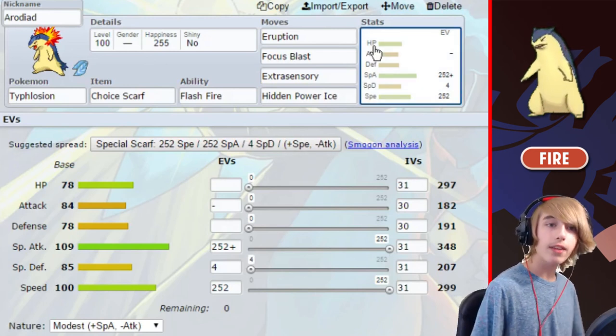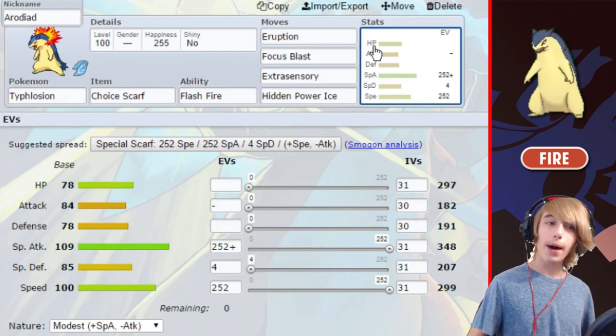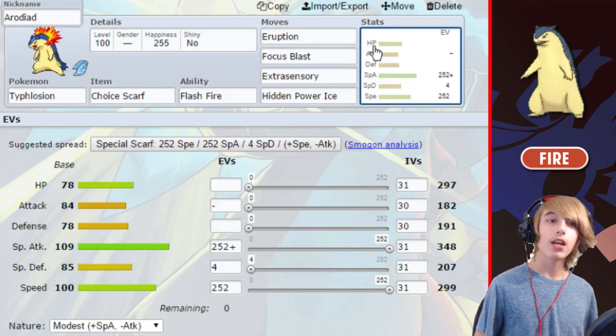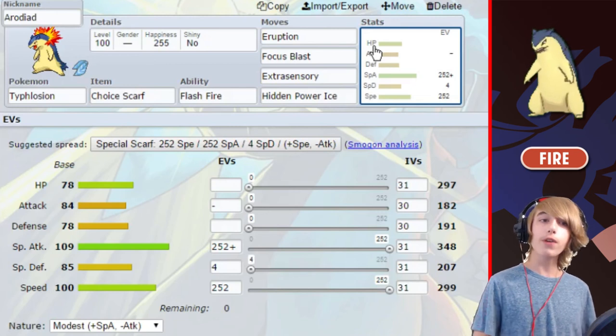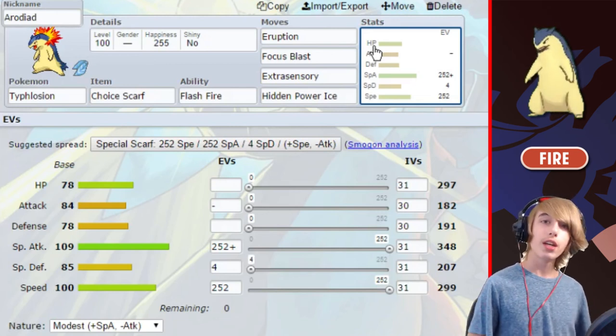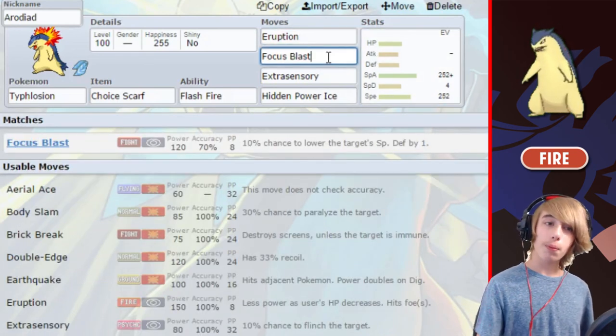For the moves, we have Eruption, Focus Blast, Extrasensory, and HP Ice. Eruption is a very, very good move on Typhlosion because combined with your Choice Scarf and pretty decent speed, you can outspeed a lot of things and you're not gonna have to worry about taking damage before you get off an Eruption. So it's very destructive — send Typhlosion out, outspeed, get that Eruption off and it'll do all the damage.